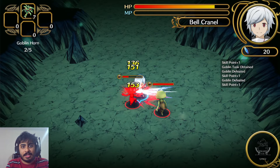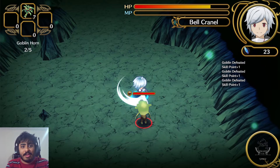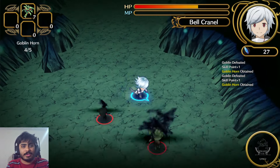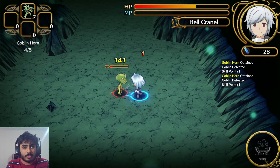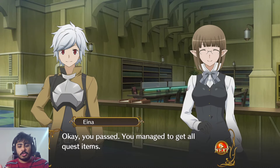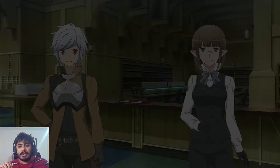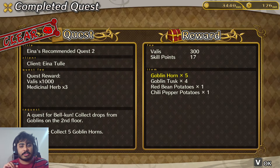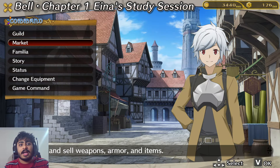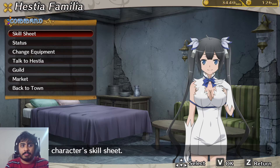I can't believe I've started enjoying this game. We're defeating goblins, trying to collect five goblin horns. I also think bell and Aiz are the only playable characters, though you can have assist characters like Lili and Welf. Having more playable characters — maybe something more Xenoblade-esque — and a more expansive dungeon would help massively.